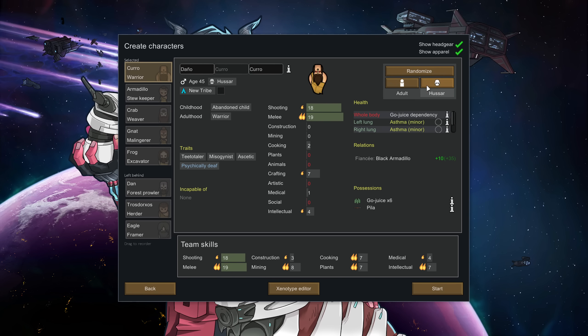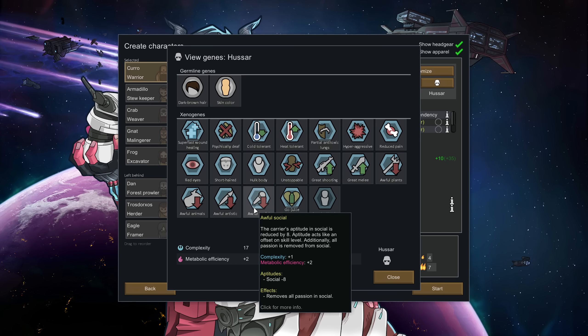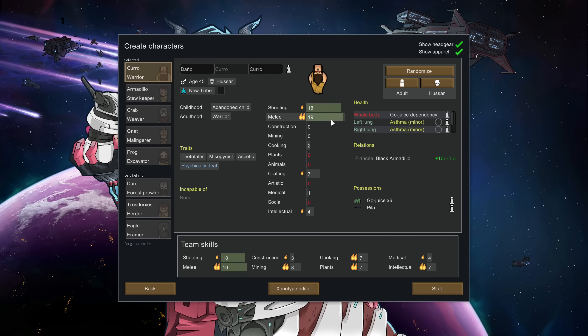They're also awful at plants, animals, artistic, and social — they will always have a negative eight in those. This awful or great modifier is added on top of their normal skill level. For example, this pawn has 19 in melee, but their actual level is 11 with plus eight added on top. If they start learning melee, their skill goes from 11 to 12 but in reality from 19 to 20. Even a pawn with zero melee skill learns as if at zero, meaning you'll have these guys at 16 to 20 shooting in no time. I'm not sure, but I think they might even go above the level 20 cap.